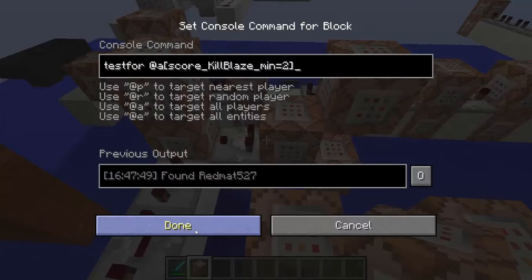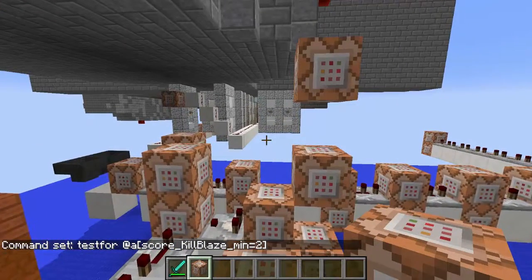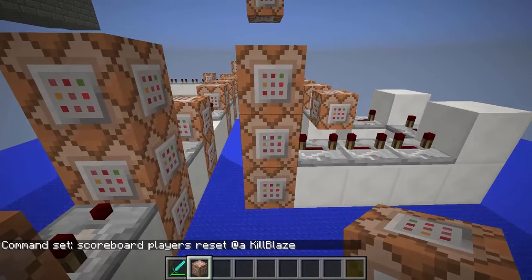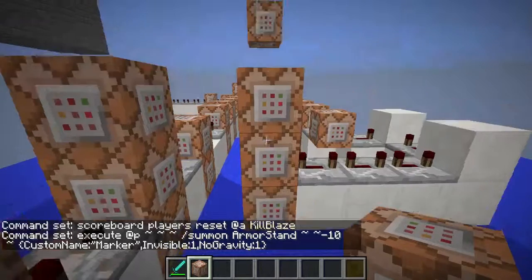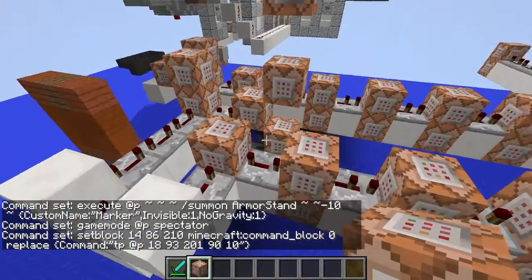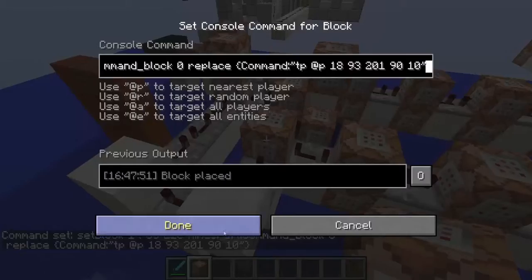It's actually different if your score kill blaze is at least 2. So if you have at least 2 blazes killed — it's a scoreboard stat kill blaze — and if that's the case, it will reset your scoreboard so that you will be able to use it again. It will make the same thing: it will make an armor stand move to your position, put you in spectator mode, and if you have killed the blaze, it will be able to do the same thing.